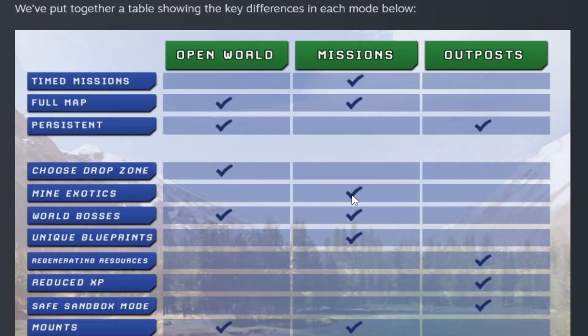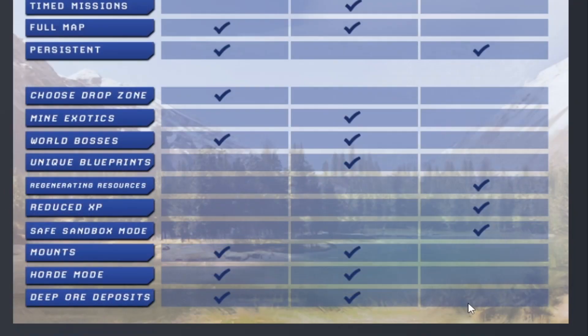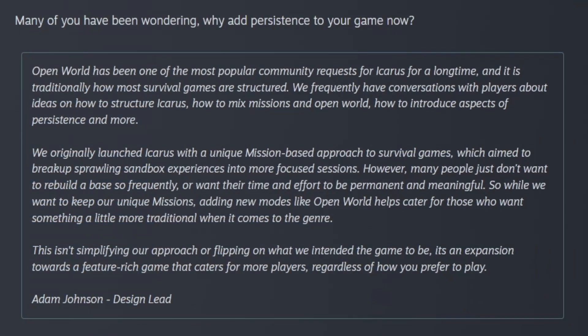As you can see in the chart, mining exotics can only be done in missions, while world bosses can be done in open world and missions. Missions are the only mode that is not persistent. The full map is only available in open world and missions. You also cannot have deep ore deposits on outposts. They then address the million-dollar question — why add persistence to the game now? It's been one of the most popular requests for Icarus for a long time, and it's how traditional survival games are structured.